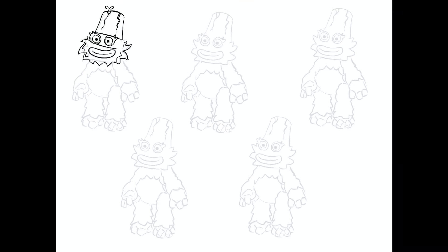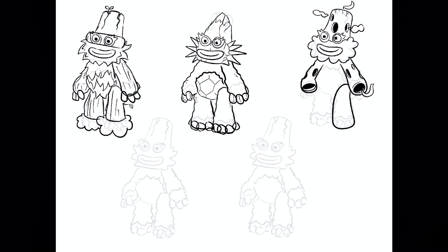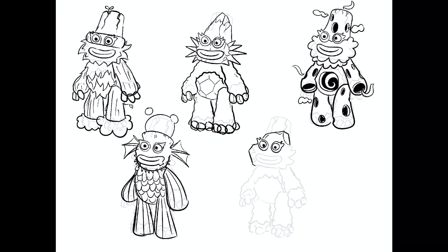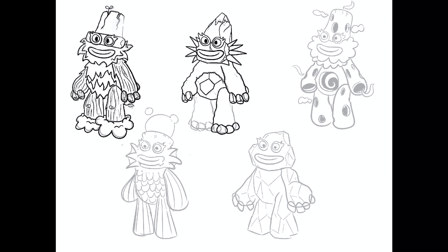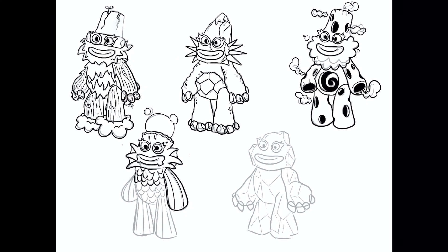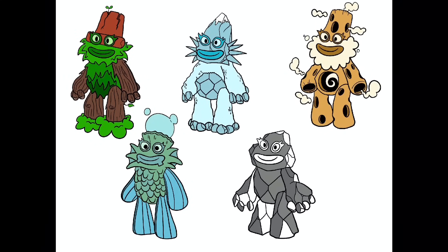The dominant feature that remains the same across Kena's variations is the conical protrusion on top of her head. It was especially interesting coming up with the air and water designs because I had to find something to do with the volcano on top of her head. I especially like how cold island Kena's volcano has just turned into a snowy mountain. How would you have drawn water island Kena? I'm curious to see other ideas, so let me know in the comments.